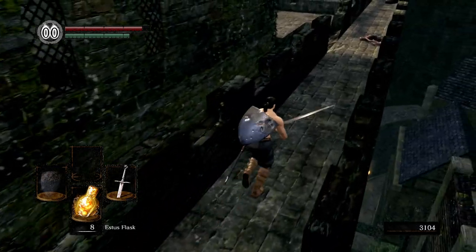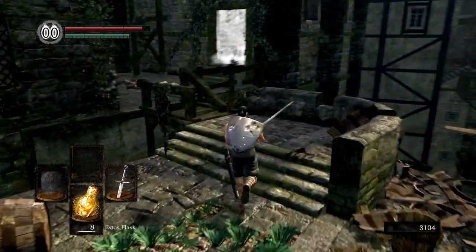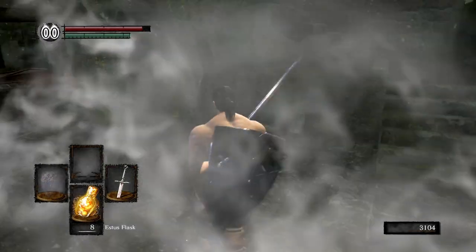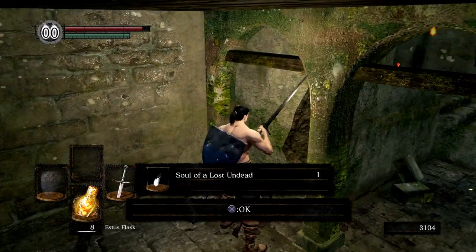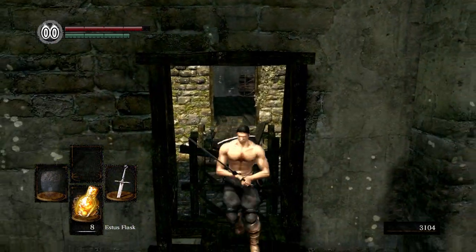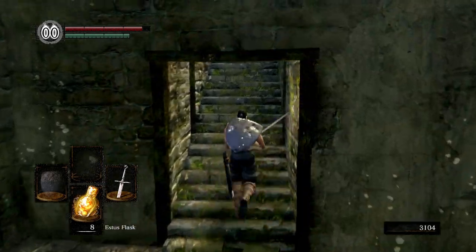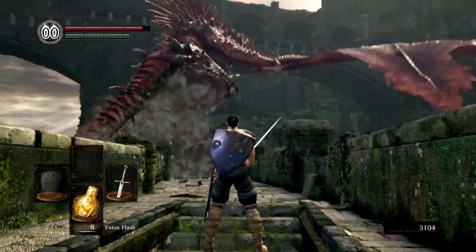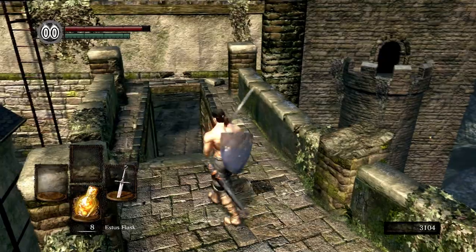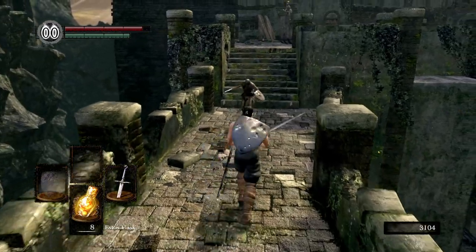Grab ourselves a Humanity. Head through this fog wall, and then before we go up those stairs, grab another soul item. Over here, we can jump across — I'm not sure if you can make this jump or not, but we're going to go another way. There's Hellkite. We'll be seeing them later. We're actually going to go another way to get across there — up this ladder and jump across. But we have to do some exploring first.